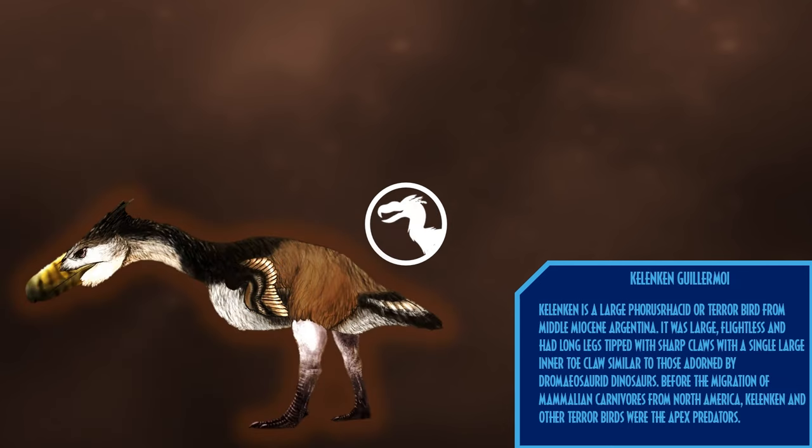Kelenken is a large phorusrhacid, or terror bird, from the middle Miocene of Argentina. It was large, flightless, and had long legs tipped with sharp claws, with a single large inner toe claw similar to those adorned by dromaeosaurid dinosaurs. Before the migration of mammalian carnivores from North America, Kelenken and other terror birds were the apex predators of South America.